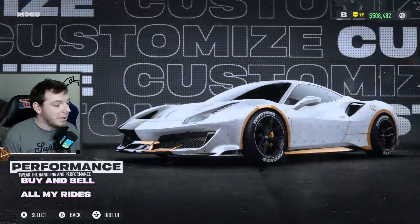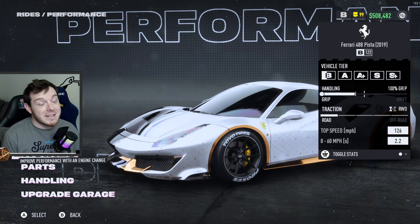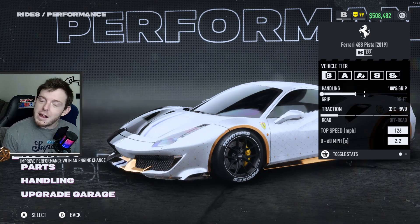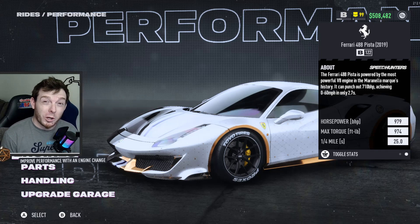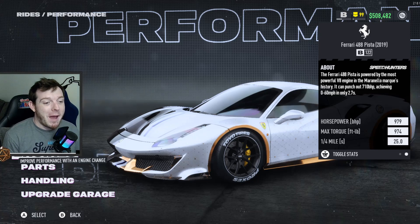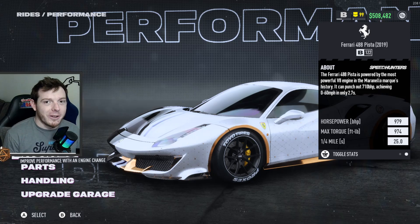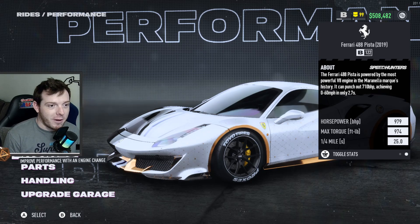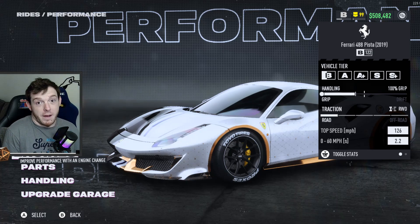Today we are playing with the Ferrari Pista. You'll notice that it is in B class because this is a B class build, and it has no right to be. What I want to show you is that horsepower and torque — 979 horsepower, max torque of 974. The quarter mile says 25 seconds, but it does a lot better than that. So what I'm going to show you today is how to build this, what parts to slap on it. If you're looking for the best B class car in the world, this is it right now. There is nothing better. Period.